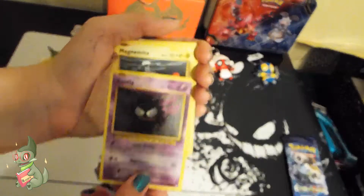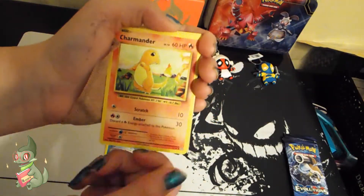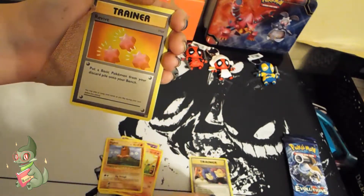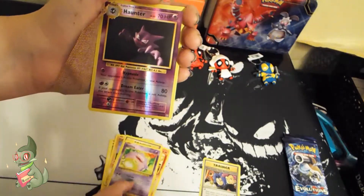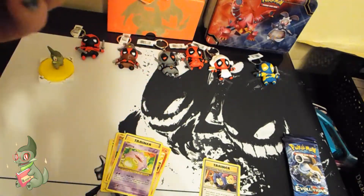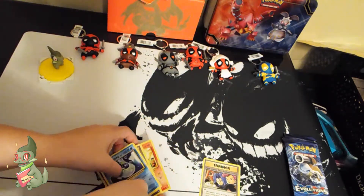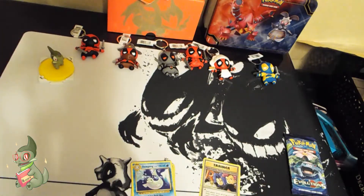In this first pack I have a Ghastly, a Magnemite, a Seal, a Tarmillion, a Diglett — oh, here comes Team Rocket, which is one of the Secret Rares I haven't pulled yet — a Revive, a Koffing, a Haunter, which is only a Diamond, and a Dewgong. Haunter used to be a Rare, but I guess they changed it in this set, which is okay, I don't mind that.